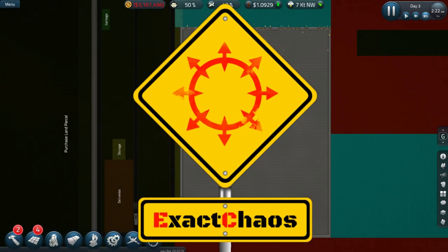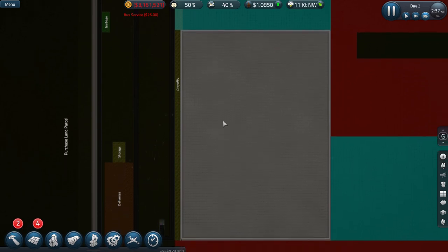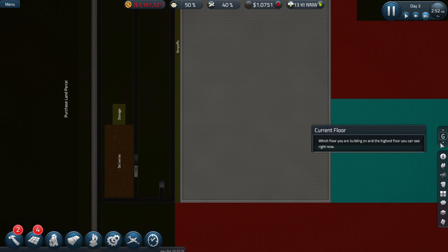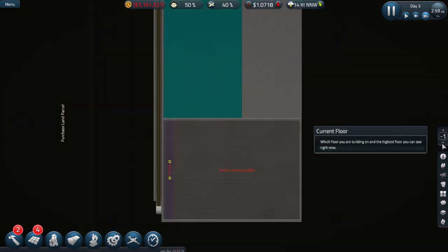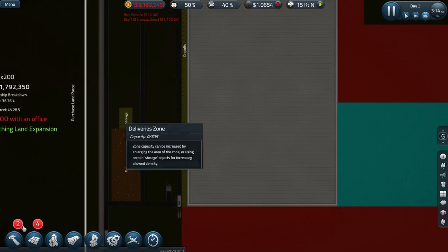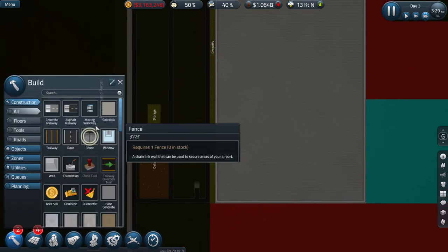Hi guys, I'm Exit Chaos and welcome back to another episode of Sim Airport. We are building Singapore's Changi International Airport Terminal 1 — Terminal 1 only because it's a pretty big airport. I've finished off some basic terminal pieces, and I've moved my drop-off and pickup zones to where they need to be.